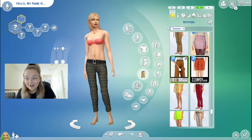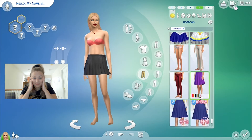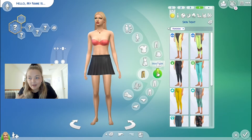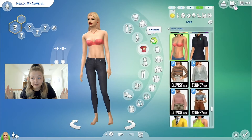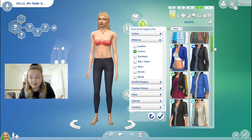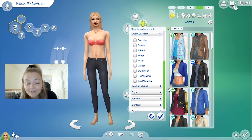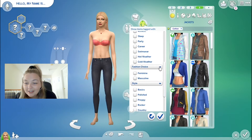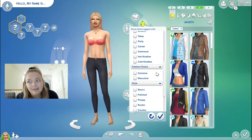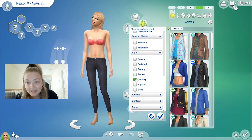I was like, oh wait, there's this overall set — I'm pretty sure it's in the base game or university. Do you think I could find it? I was searching everywhere and I just could not find it. Don't worry — spoiler — I do find it later. I have like over a thousand pieces of CC, so I'm literally sitting there scrolling trying to find these overalls. But then I find them, so that's good.